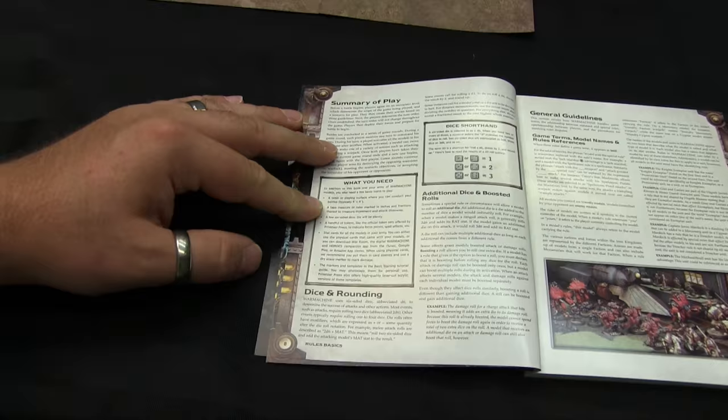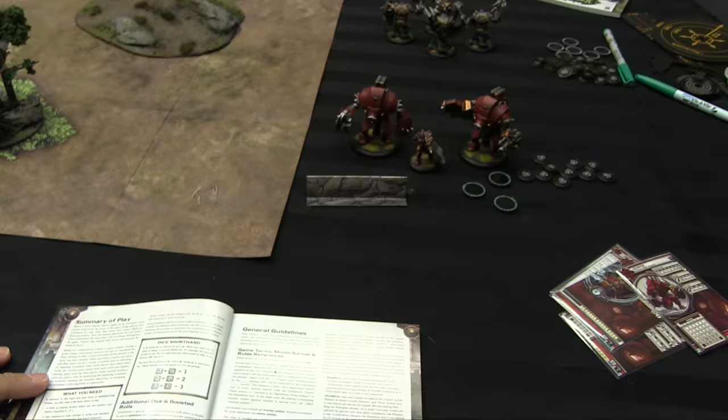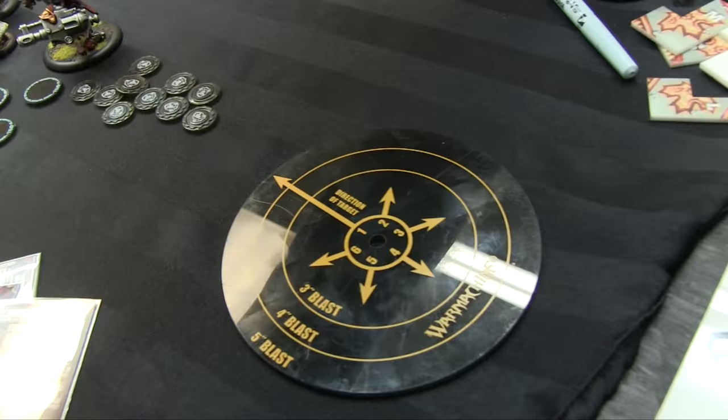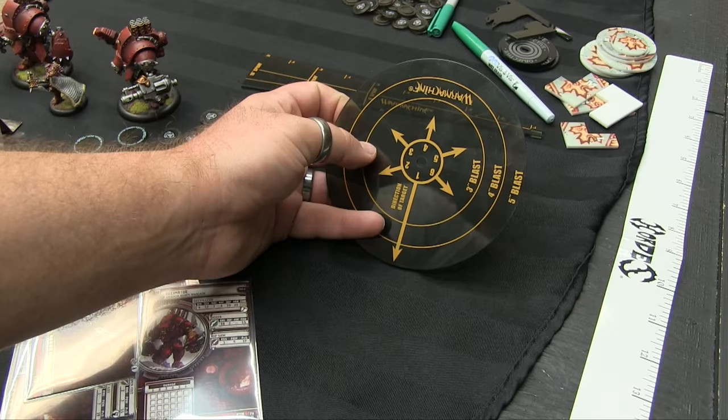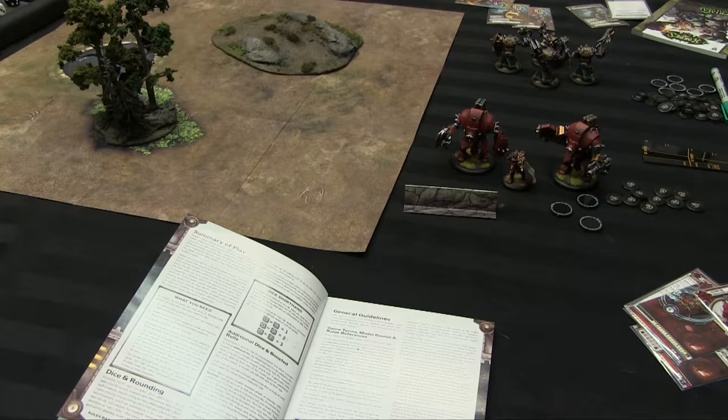What you need to play: besides the book, a playing surface — usually 4x4 for larger games, we're playing 24x24 here — a tape measure or ruler marked in inches, a few six-sided dice (six would probably be plenty), some tokens, stat cards, and markers and templates. The box does not come with templates, but there's a spray template for spray attacks and a blast template ringed in 3, 4, and 5 inches with a directional scatter. For rolling a d3: a 1 or 2 is a 1, a 3 or 4 is a 2, and a 5 or 6 is a 3.